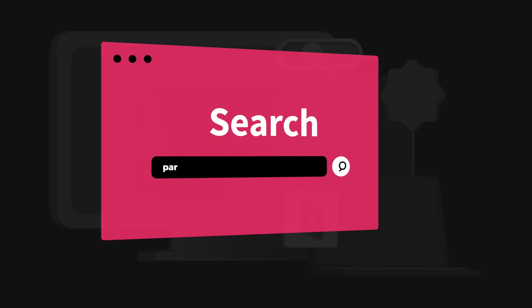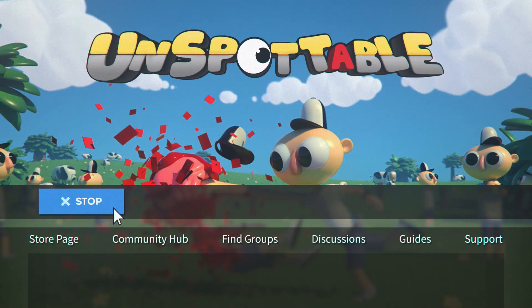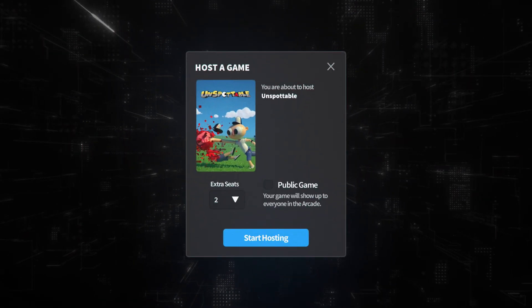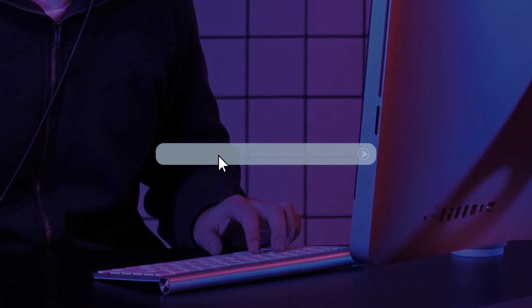Step one, visit parsec.app and give us a download. Step two, open up Unspottable on your PC. Step three, that sweet new app you just downloaded — open it up and make your way to the arcade tab. From here, you just want to choose to host Unspottable and you're good to go. Make the session public to let anyone join, or make it private and hand the link out to anyone you know.